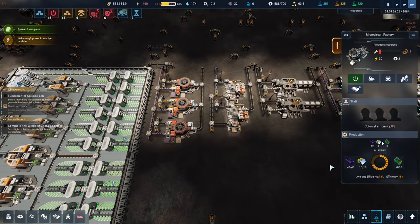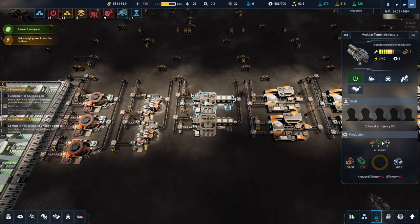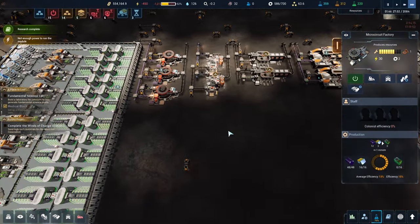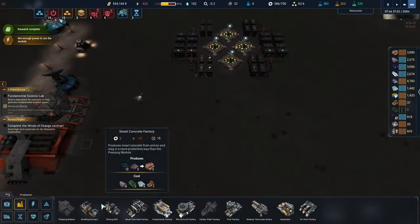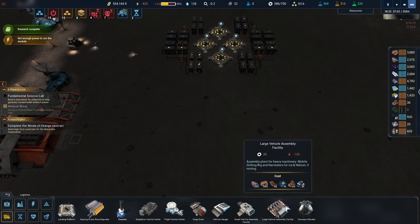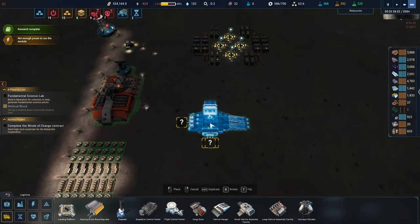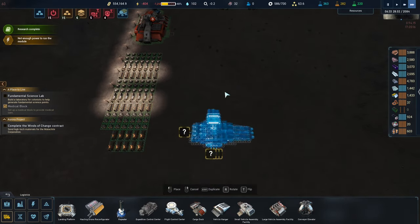This isn't running because it needs micro circuits. Micro circuits aren't running because we don't have rare metals, although we've got more coming in now. The problem is you want one of these whole machines and we're splitting it between two here, so we need more — which means more rare metals. So let's build ourselves... we need to build the small vehicle assembly factory and the large vehicle assembly factory.